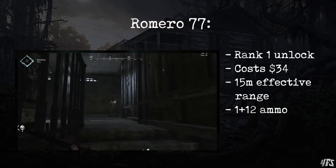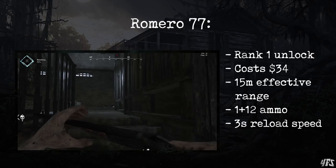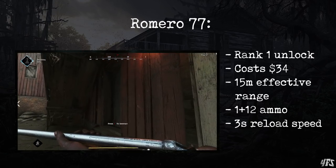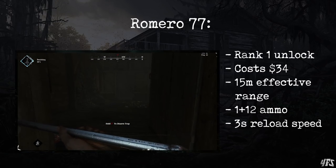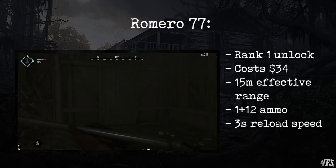The issue is that the Romero only gets one shot, then you have to go through a 3 second reload animation. So it is one very nice shot, followed by some downtime. Now if you can make that shot count, then this weapon is brutal. If your opponent is weakened already, or if you have the ability to follow up with your secondary, then it can be effective even beyond 15 metres.